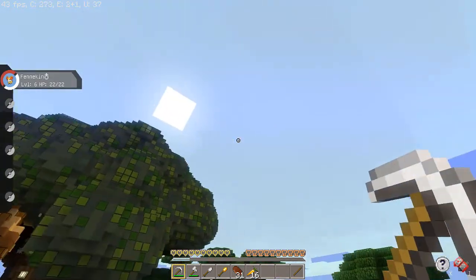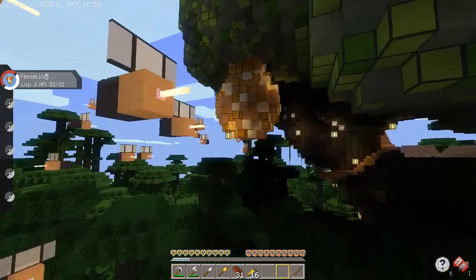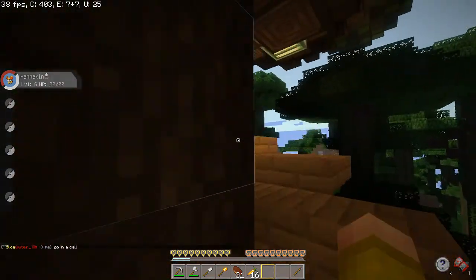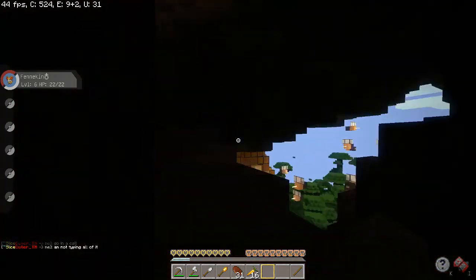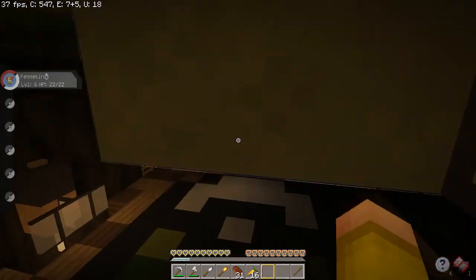This is the Bug Gym. It's very beautiful — it's based in the jungle. It has a massive tree, some honey, and some bees. You can go inside, which is the battle arena where you get in to battle the gym leader.